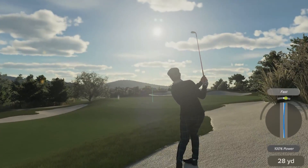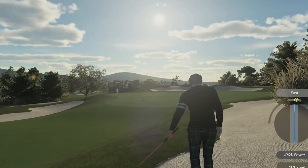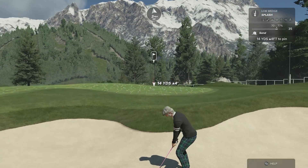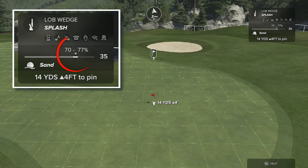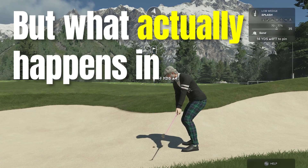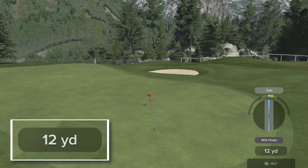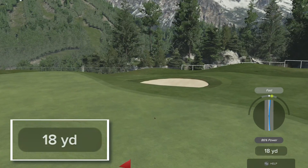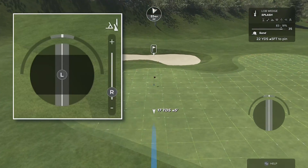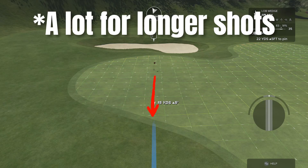Before we go on to the second important point about where to aim, I need to talk about bunker shots because these first two points are even more important for them. The default aiming is frankly ridiculous. With the lie range of 70 to 77 percent you would think this would offset it, but the ball actually lands closer to the pin than expected and the rollout goes on forever. So what I do on every bunker shot is apply nearly maximum backspin and bring the aim point just a little bit closer to me.